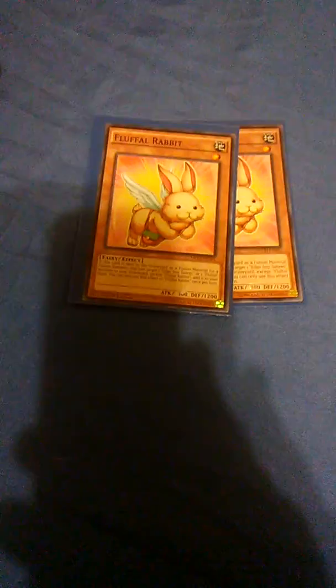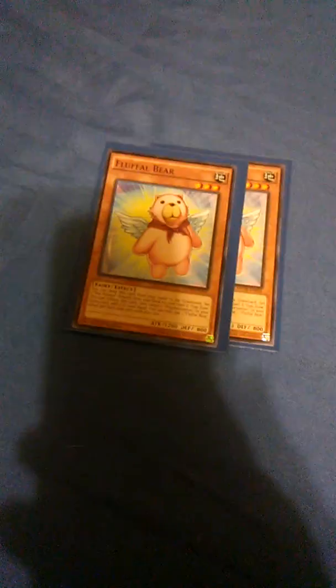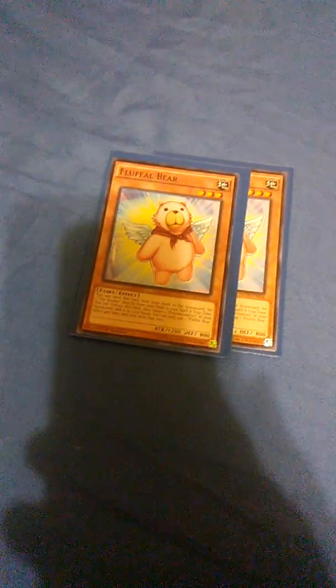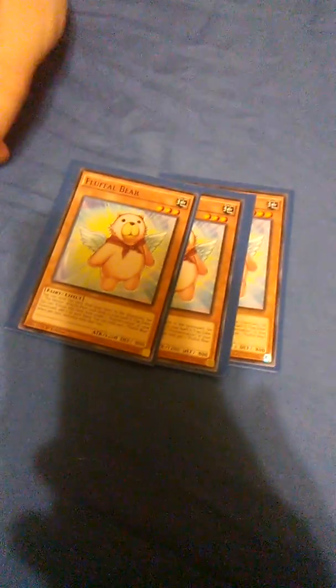Fluffle Rabbit — if he's sent to the grave for fusion material, you can target an Edge and Saber or Fluffle Monster in grave and add it to hand. Pretty much this allows you to recover your Fluffles. Fluffle Penguin is just another draw card, draw power. Fluffle Bear — you can send this card from your hand to grave and add, or set a Toy Bender directly from your deck. Attribute this card to add a Poly from your grave — yet again, adding Poly from the grave.